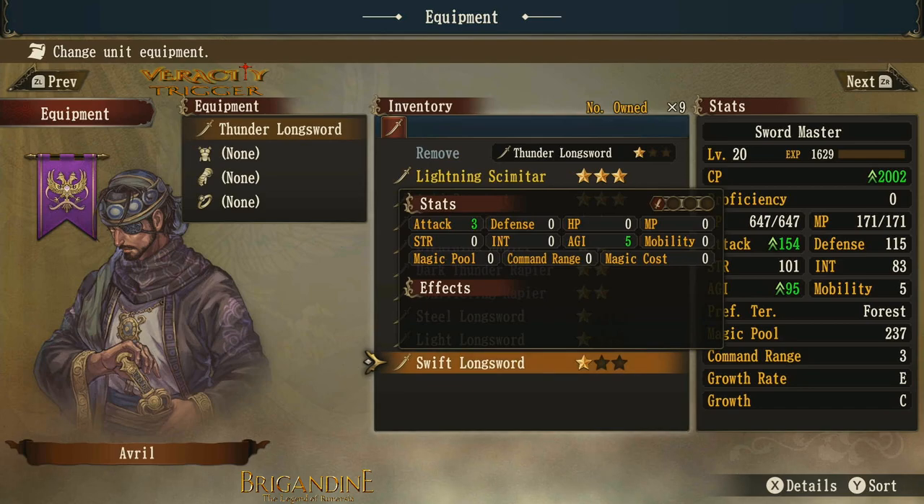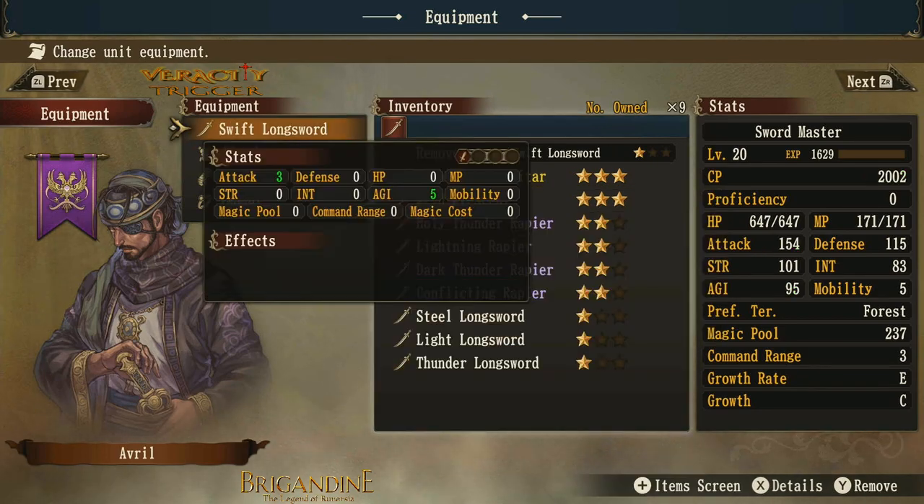Let's go down to the swift sword. The swift sword gives me an attack bonus — three attack and five agility. Agility is pretty good in this game; it helps you hit more and evade more. If you have more agility than your opponent, you're likely going to hit them more than they hit you. Let's equip that — you can see my stats have changed.